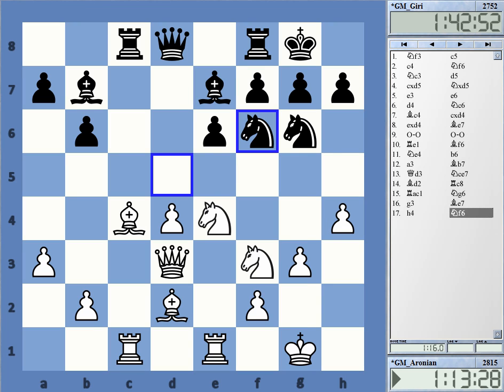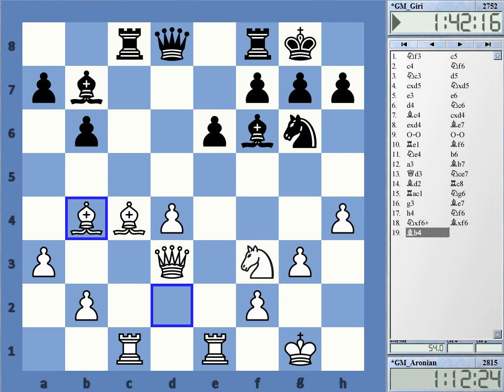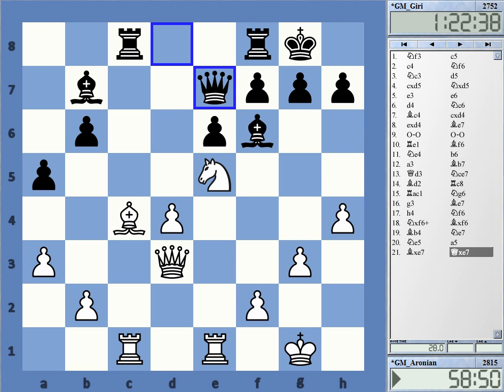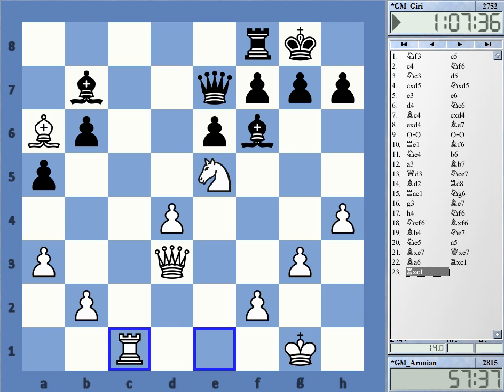Yeah, h4. Now knight f6 was played, challenging the knight. White has no real choice — he needs to trade it. The more pieces being traded here, the simpler it becomes for Black to play the position. Around here I think Aronian was already in damage control mode. He decided to trade things off, and then queen d6 was played — quite an inconvenient but quite strong move.